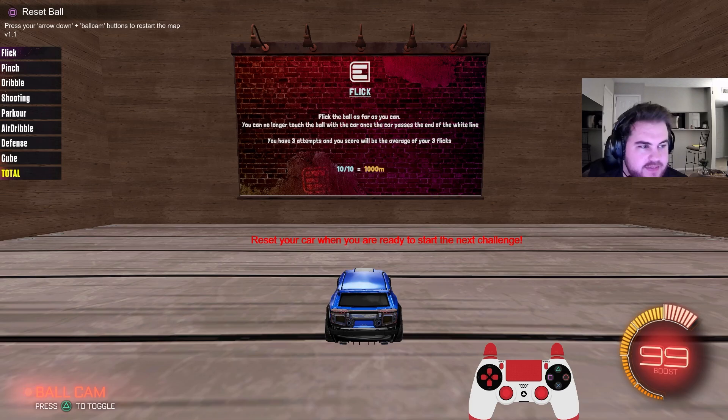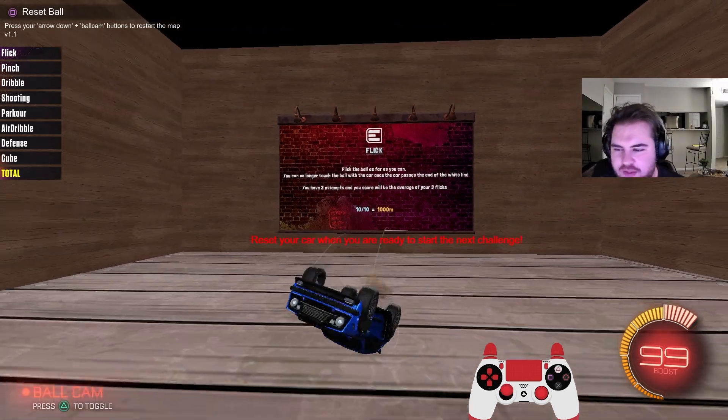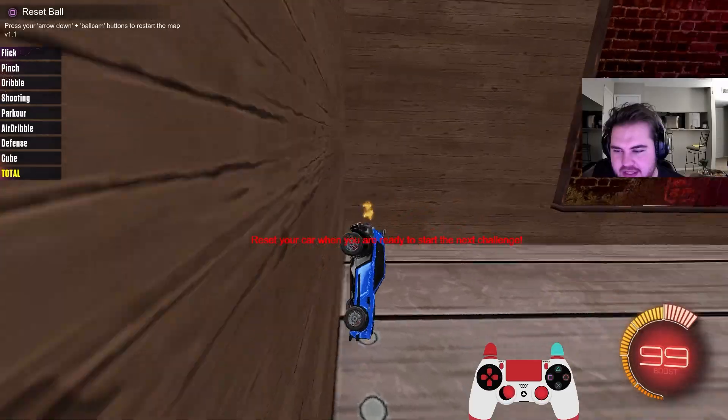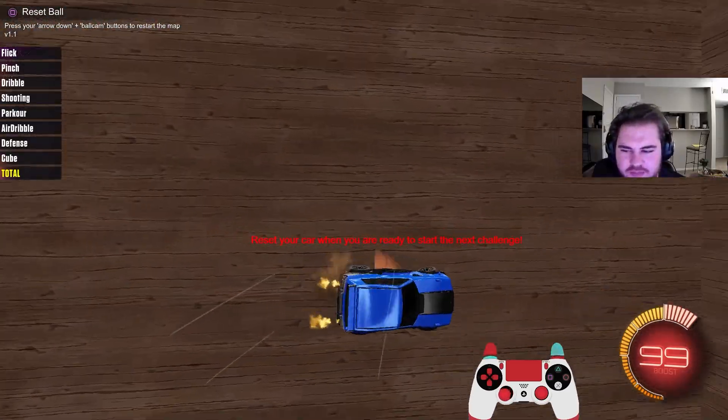Let me explain this to you. As you can see on the left side of our screen, we have eight categories. Go on and read through. Some of the categories are flick, pinch, and dribble. Pretty much what this is, is we get to test our mechanics and our abilities in these eight different categories. You try to get the best score that you can, and each category is out of 10. Eight categories total means 80 points total. And you want to do as best as you possibly can.